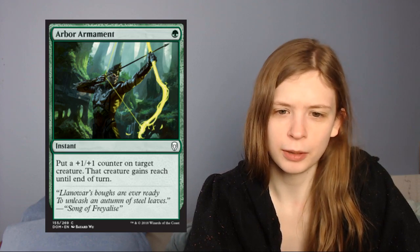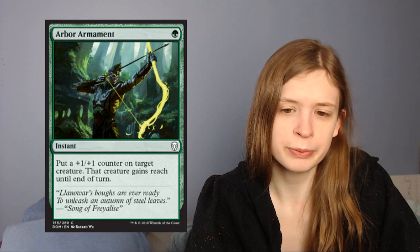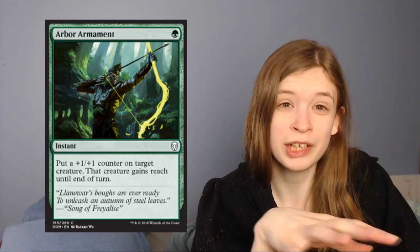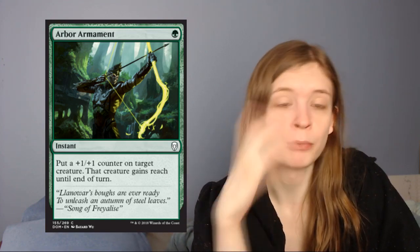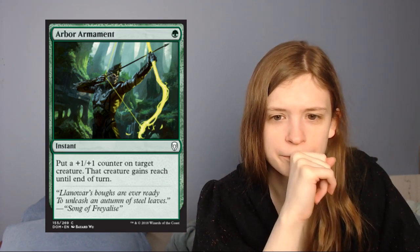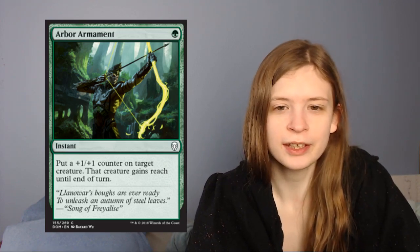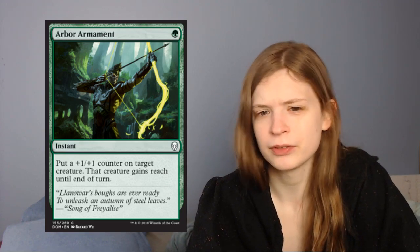Next up is Arbor Armament, which is one green for an instant that says: put a plus one plus one counter onto a creature and it gains reach until end of turn. The reach is situational, and normally on combat tricks I don't like just getting plus one plus one. But because it's a counter, it makes me more inclined to like the spell. I still don't think it's great as a combat trick, but you can do worse. The fact that it sticks around is relevant, and sometimes the reach might be relevant for ambushing a problematic flyer.